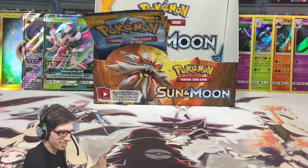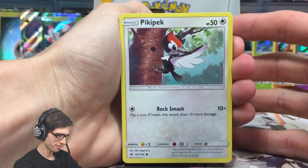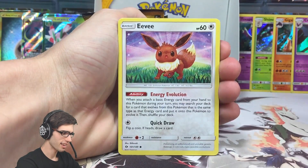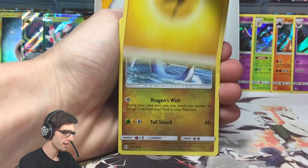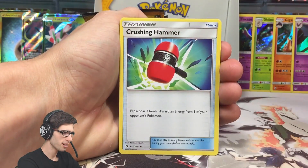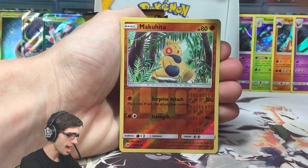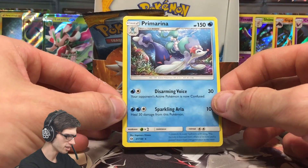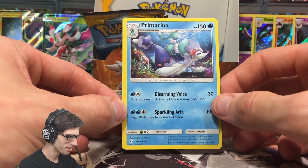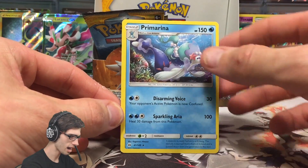All of these pulls are amazing - I'm getting all the goosebumps, getting emotional. Love it - the new set release vibes are great. We've got a Pikipek, an Eevee, Psyduck, Spearow, Dratini, a Lightning Energy, Dragonair, Poliwhirl, Crushing Hammer, a Makuhita Reverse Holo of a Common, and a Primarina - just a regular rare. We already pulled the reverse of that one. 150 HP with Disarming Voice and Sparkling Aria.